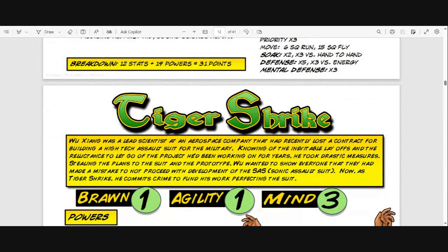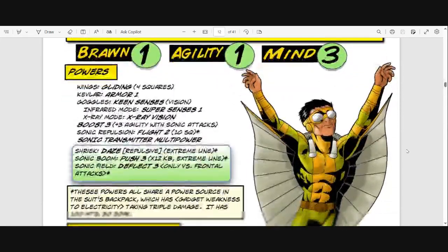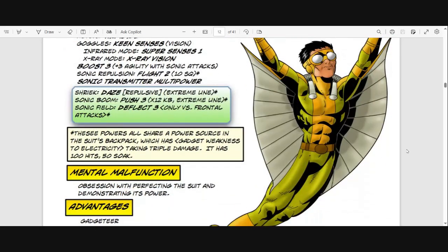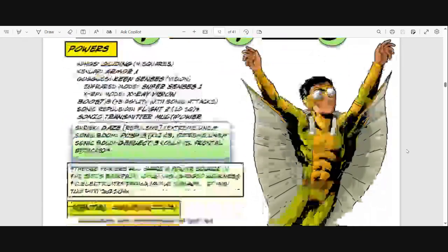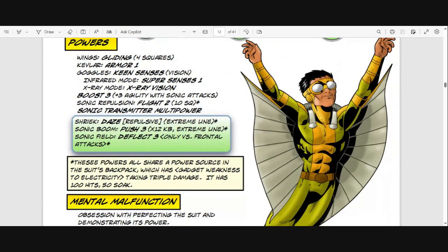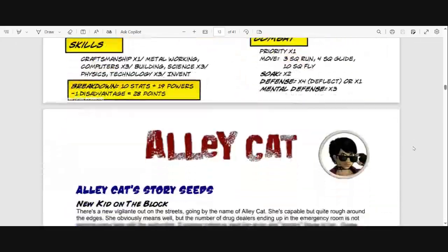I loosely based Tiger Shrike on Mysterio, to be honest, but I also tried to make him a foil toward Nanguea. Nanguea has lion-based superpowers — super hearing and things like that — and this guy's entire superpowers come from using ultrasonic technology. His disadvantage is that all his powers share a power source in the suit's backpack, which has a gadget weakness to electricity. And then there's Alley Cat — totally cool.